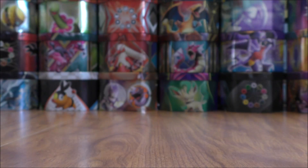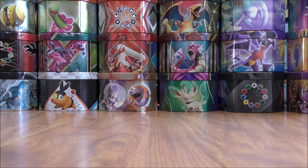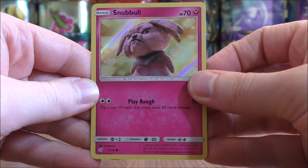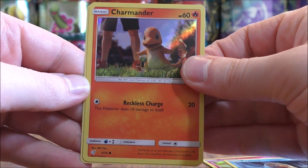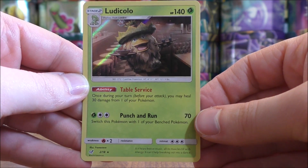Second to last Detective Pikachu pack — you can get through these pretty quickly, similar to the mini packs with only three cards. This could be my favorite card in the set — the Snubble. Then Psyduck, Charmander, and the final card would be a Ludicolo.